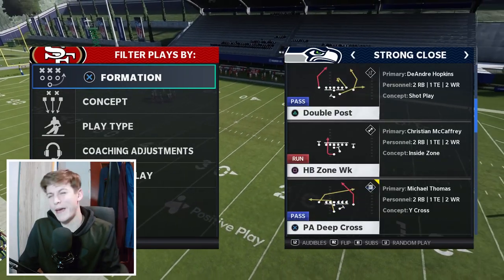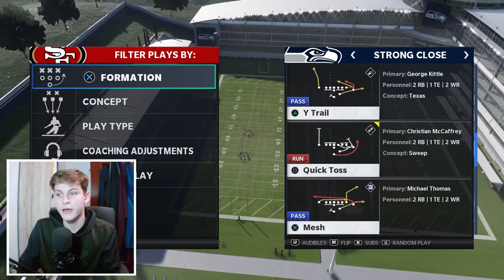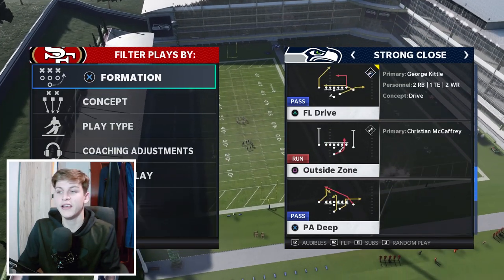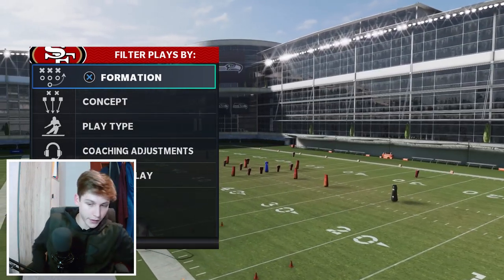Now I want to talk about how to beat man coverage first, because man coverage is the big thing we need to know how to beat. The first play I want to call for this is going to be PAD. The PAD crossing route does a very good job against man.